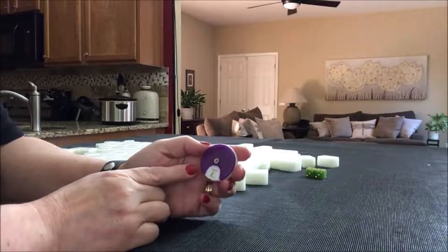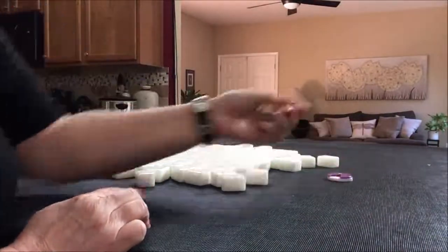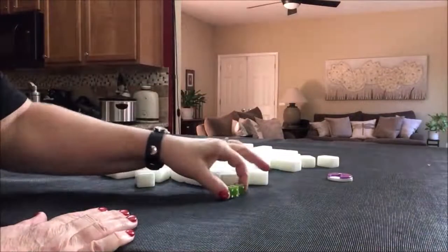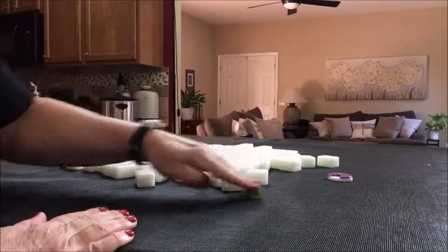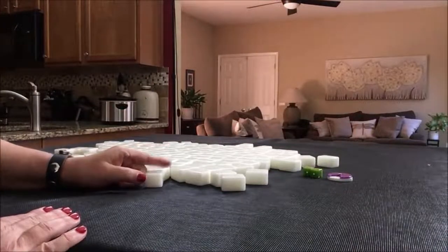We're going to do four random pulls starting with the east round. We'll roll these dice to determine which seat we're in. I rolled a nine — so we're gonna be player one. That means we're the dealer. We'll get 14 tiles because they start the game by discarding.